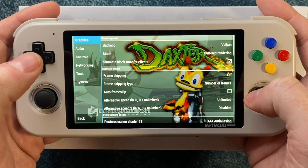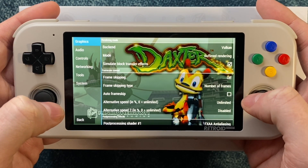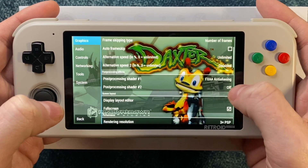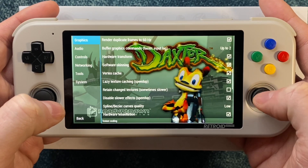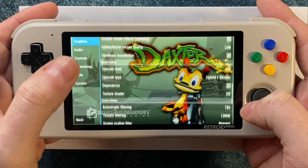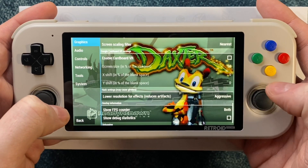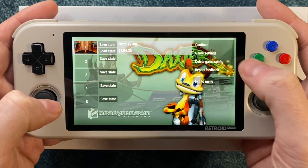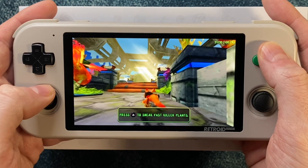Let me take you through and show you those changes. I've turned this on and set the curves to low — that tends to help if the game is rendering curves. And I've set this to aggressive. Other than that, no real changes. That did seem to smooth out the game's performance — I didn't notice any minor frame rate hiccups after that.